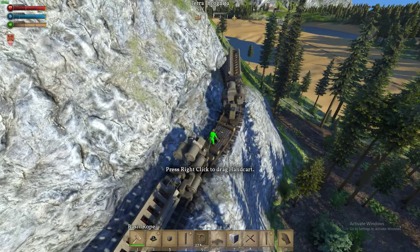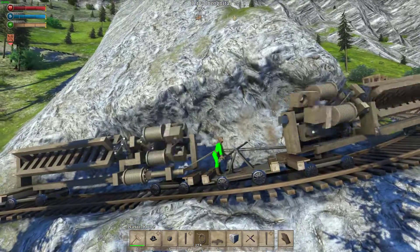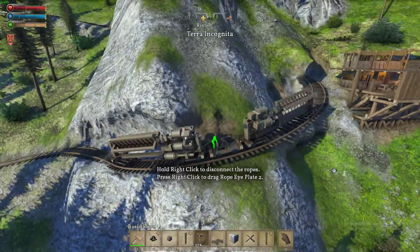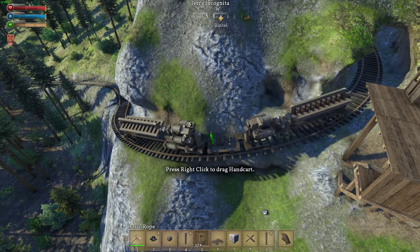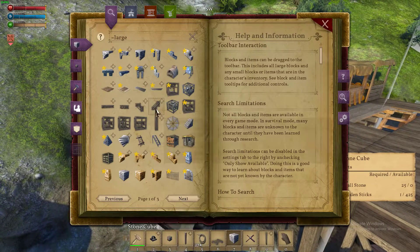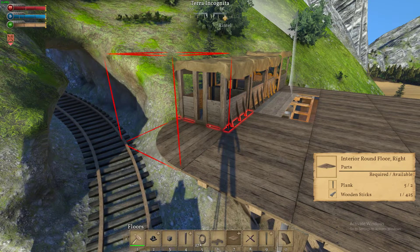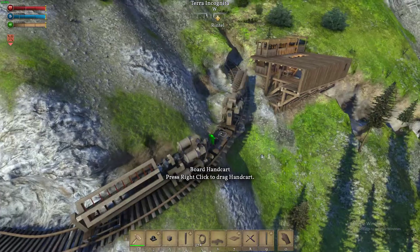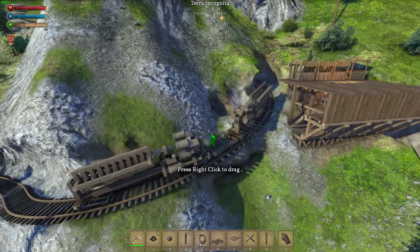I'm going to test whether they can make it around this tunnel. Just holding W I'm able to give it just enough to help it get up the hill, and I'm not even holding shift. But it's going to hit there — it can't get up on its own, it's too steep. It will collide in this tunnel because it's not tall enough in some areas, so I'm not going to bring it through the tunnel unless I can turn the engines off.